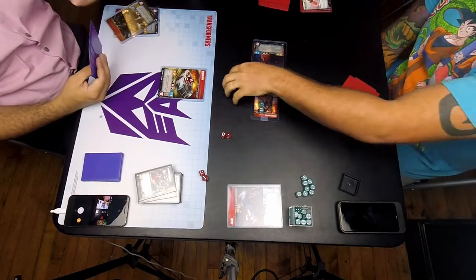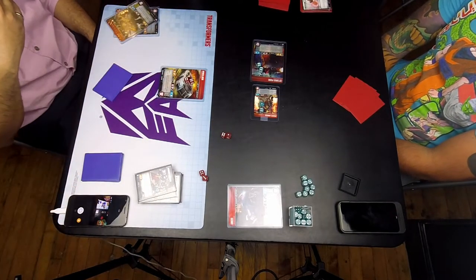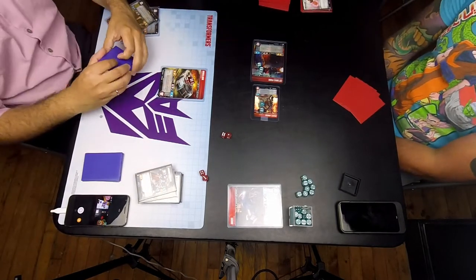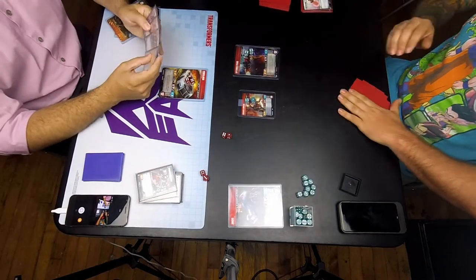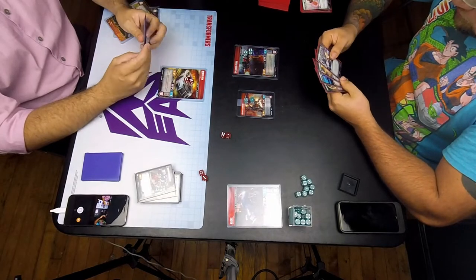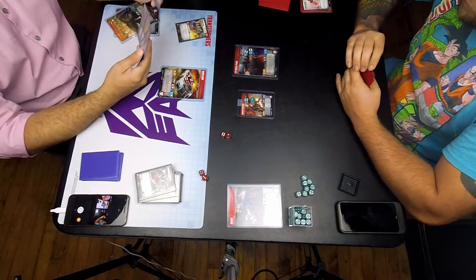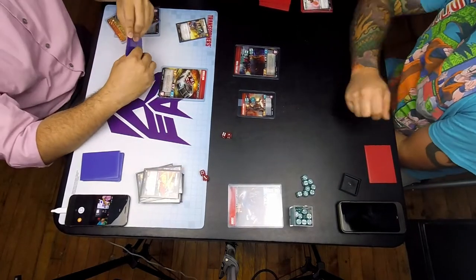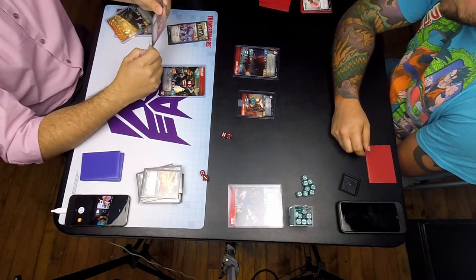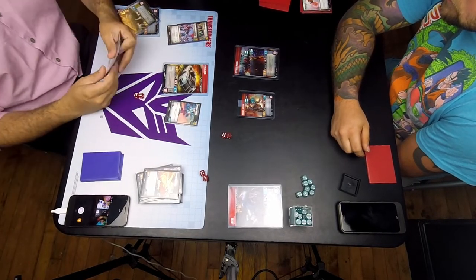I can kill Optimus, but then there's almost no way Wheeljack survives a Lionizer swing. Here I'm explaining the untapped mechanics. I use Confidence to try and fish for something. One Shall Stand can't help me here because Wheeljack will die, obviously. I'm using the Bashing Shield on it to draw a card and swinging into Optimus.